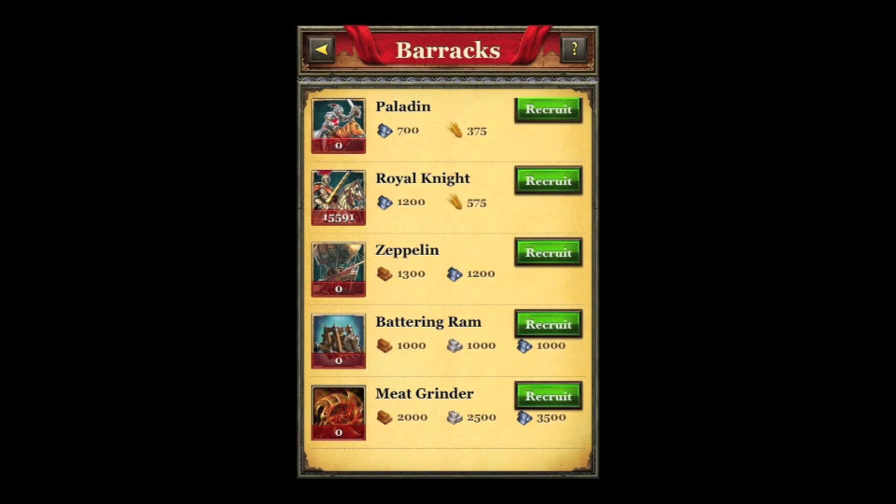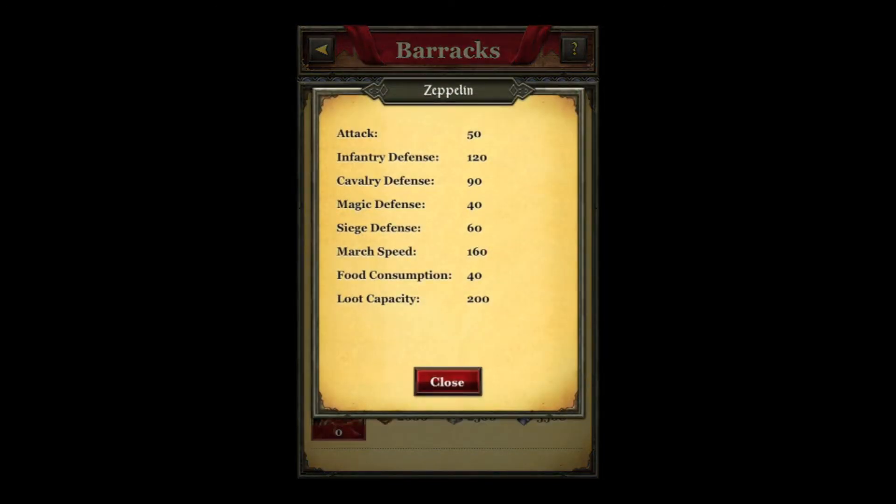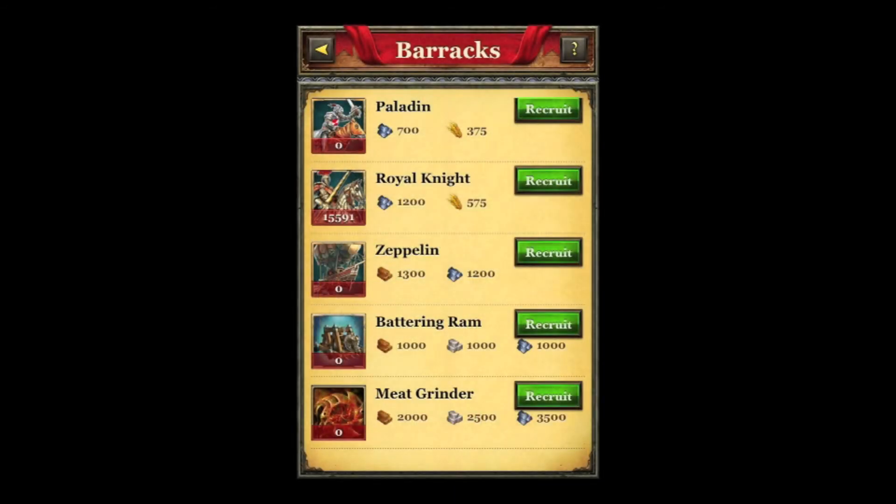The Meat Grinder units are by far the strongest units. They are also extremely expensive to train, so it is highly recommended that you farm as often as possible in your fifth city because these units are not cheap. The Zeppelin is an okay unit, but I wouldn't focus on it too much — I would just focus on the Meat Grinder.